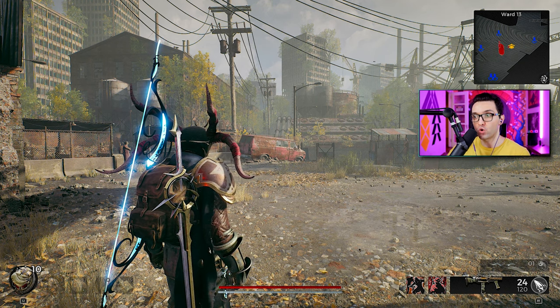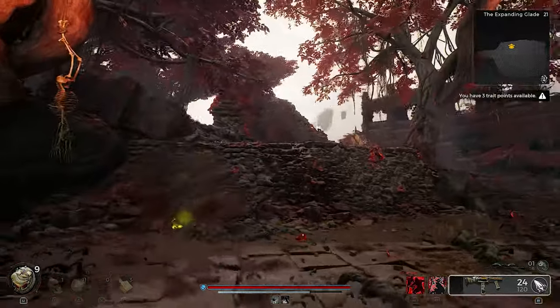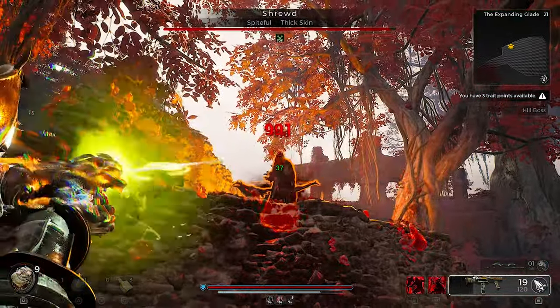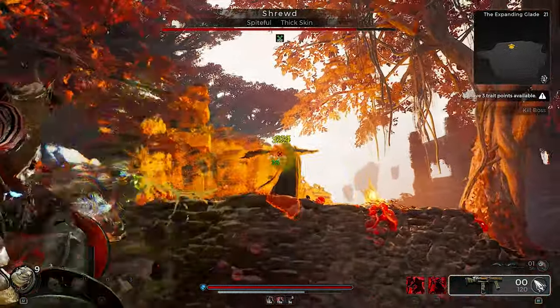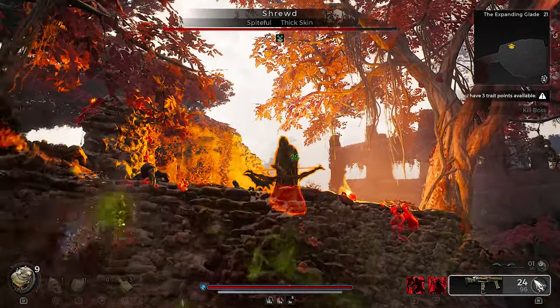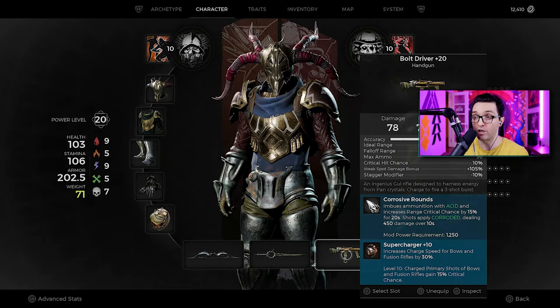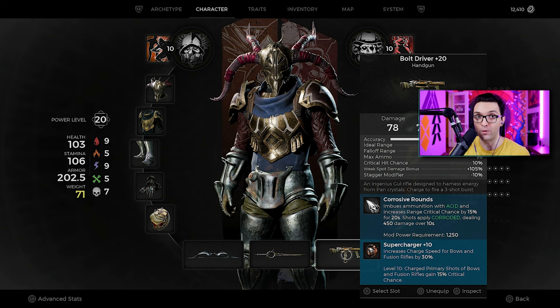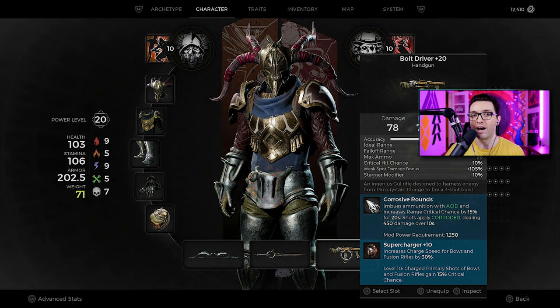What is up crazy fam! In this quick video I want to talk about one of the most underrated weapons in the game. It's a secondary weapon — I'm talking about the one and only Bolt Driver. In order to get this one, you have to enter the secret song at the water harp, and then you will receive this beauty right here. I truly believe it's one of the best ones out there; people just are not using it at the moment. Let me show you a quick DPS test without using the Hunter skill or the Gunslinger skill, just with the supercharger and the corrosive rounds.